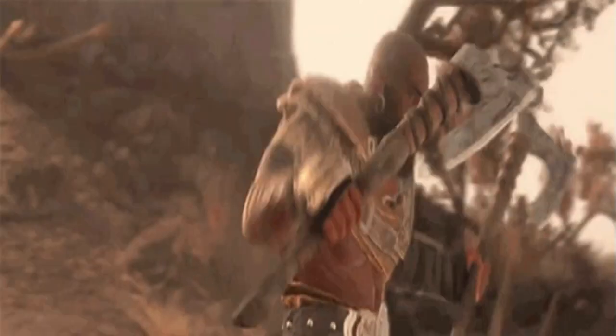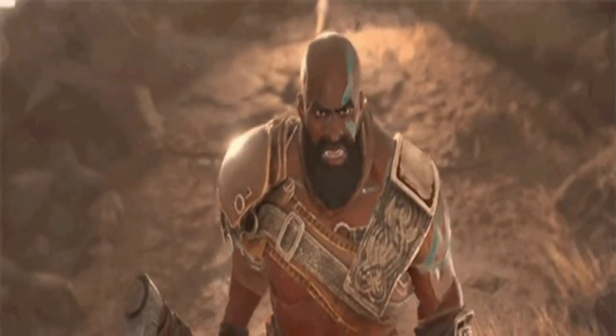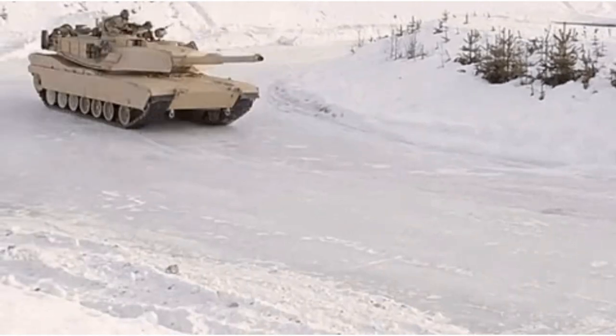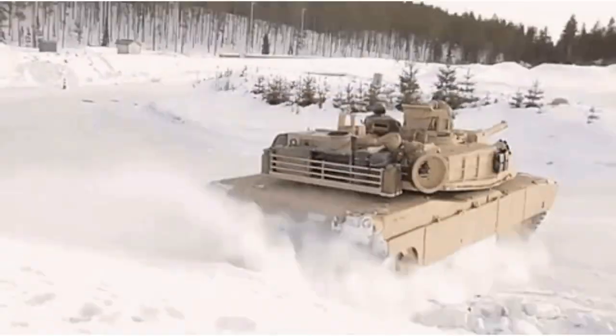The Bear Totem makes you a warrior that doesn't just endure, but thrives in the heat of battle. When your rage takes over, you transform into an absolute tank on the battlefield. The Bear Totem spirit grants resistance to all damage except psychic. But remember, as a Kalashtar, you're already covered against psychic damage. So in effect, when you're in rage mode, you're resistant to all forms of damage — the true definition of a force to be reckoned with.